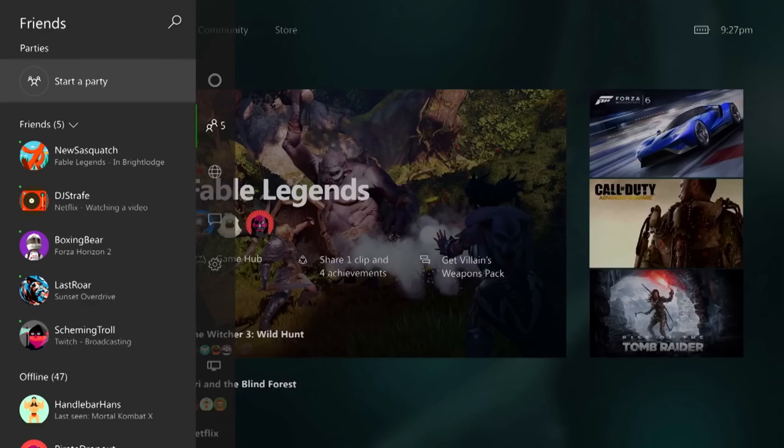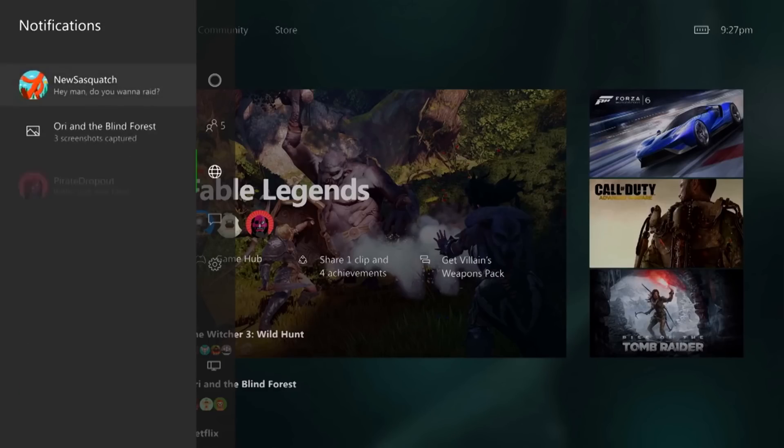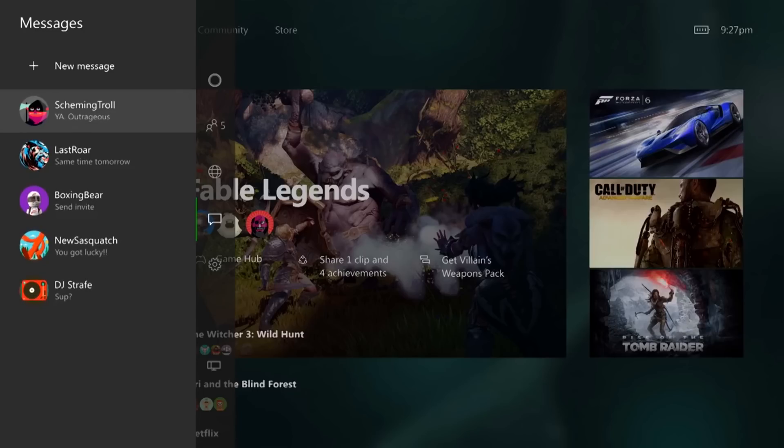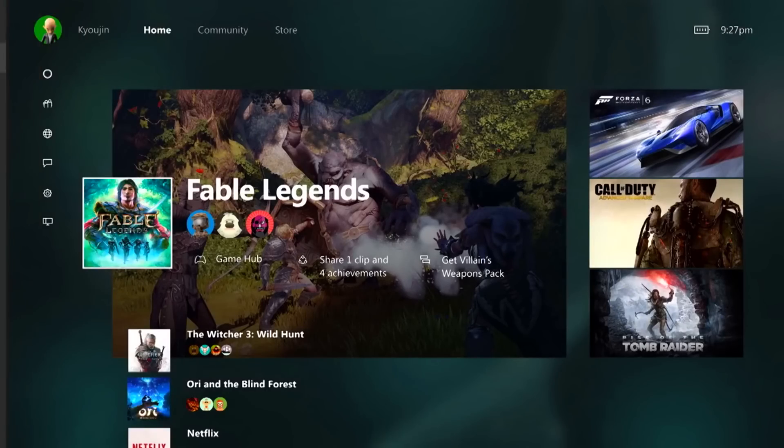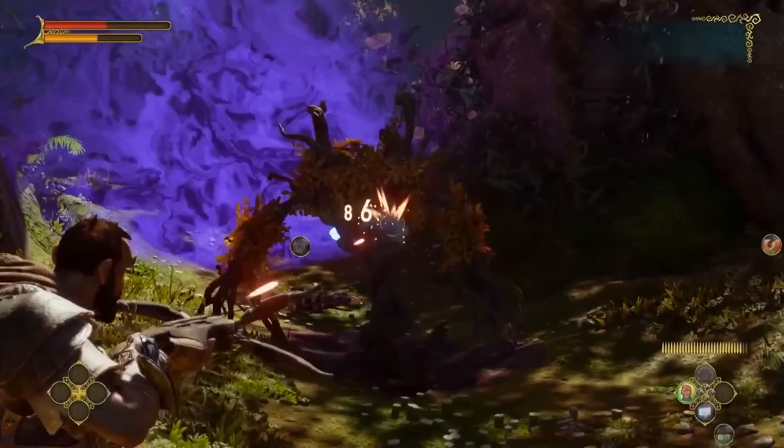Moving over to the far left is a quick start menu that's got your friends, notifications, messages, and some settings. One thing they kept talking about was just how much faster this is — things just pop up almost instantaneously.